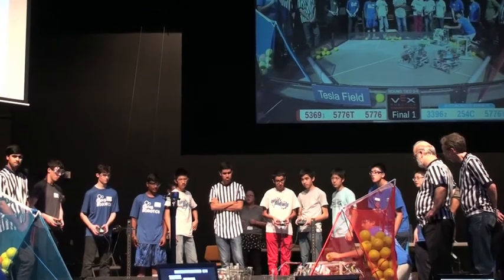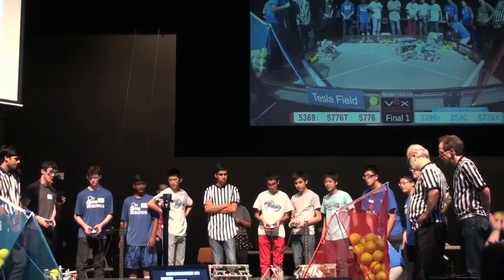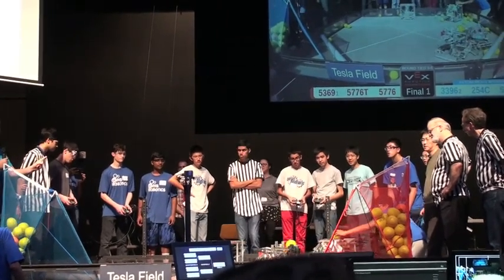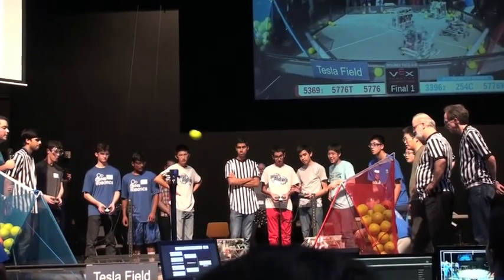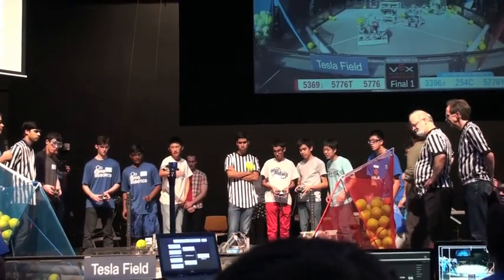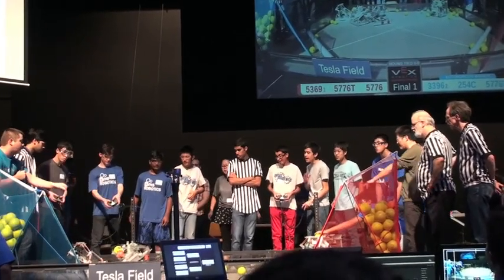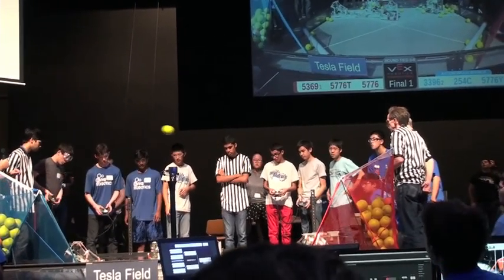Red Alliance playing offense with the Dunkees. It could come down to the 50-point hang if Red can pull it off. 254C still sinking them in — they have not missed a single one. DBHS has not scored in over 30 seconds. Blue misses one, but scores the others. 254C — incredible, unheard-of accuracy. The Dunkees are going for the lift, trying to play defense. There is a rule in the last 30 seconds they're not allowed to defend — the Blue Alliance is forced to back off.